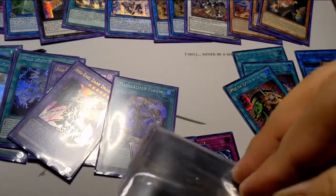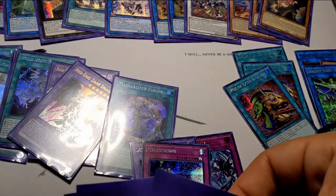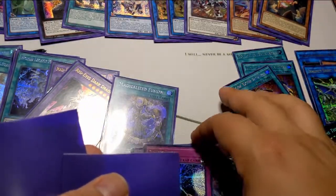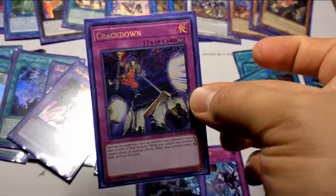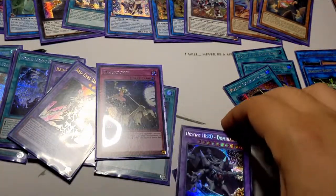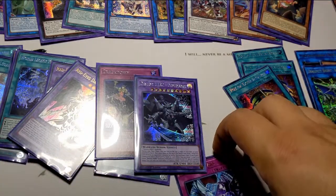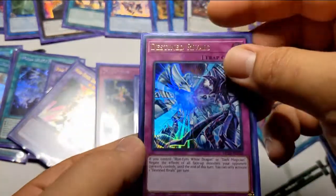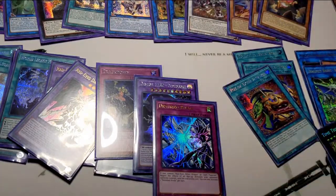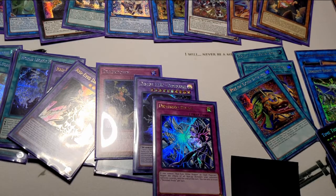Got some more purples — why not keep it with the purple? These are definitely different sleeves though. These ones I'm going to do top down. Got the Crackdown, Destiny Hero Dominance — I was never a big heroes fan, but people love them. Destined Rivals, and oh my — my Pot of Extravagances. One, two, three!